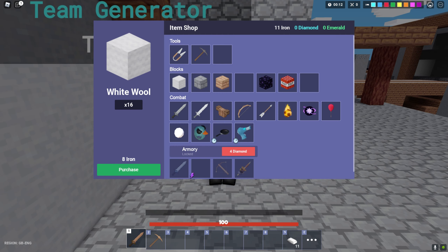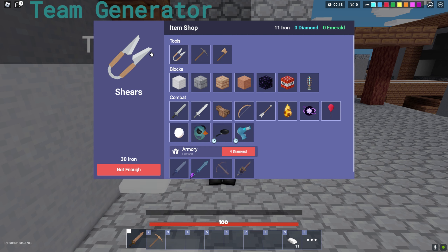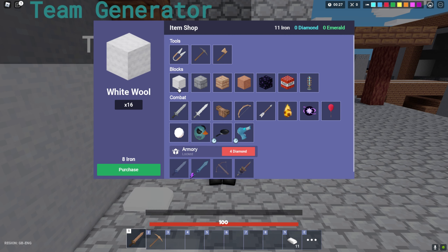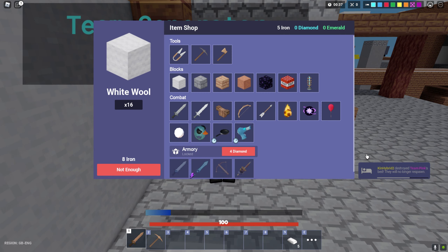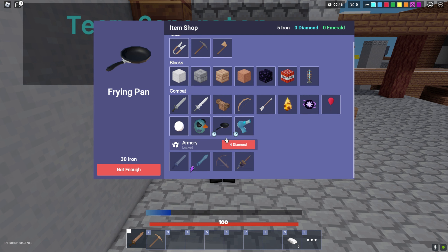If you go here on the item shop, you can either buy a tool — which is to break things like wool — a stone pickaxe, a wood axe. Then you have the wool, the stone brick, and the plank. You can also get swords, armor, bows, spells, other weapons, and so on.